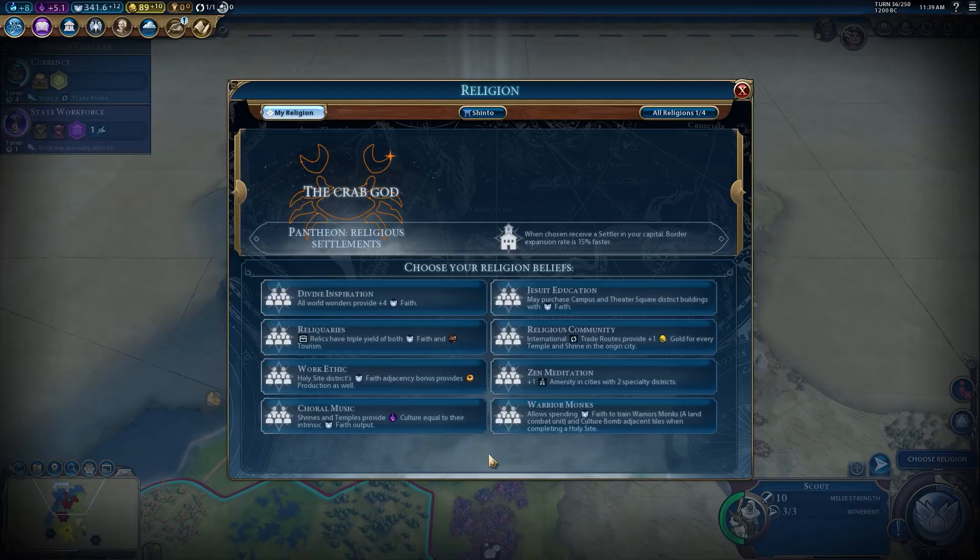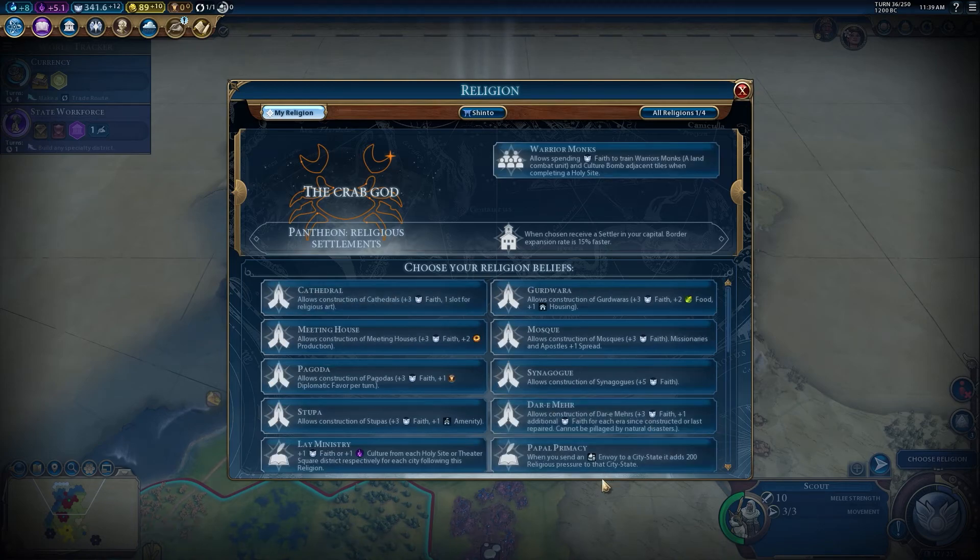The Warrior Monk's belief, in addition to providing the cool units it did before, will now allow holy sites to culture bomb adjacent tiles when they finish construction. The Dari Mare building, with its mysterious eternal flame, is now immune to the earthly flames of natural disaster. Faithful cities with world wonders will now get extra science, culture, faith, and gold from the new Sacred Places belief. Finally, we've increased the base tile yields for Yosemite and the Eye of Sahara to better align their powers with the other natural wonders.